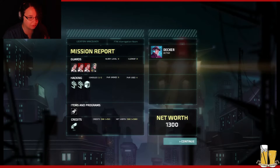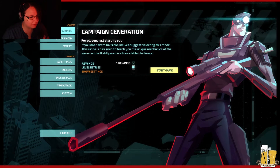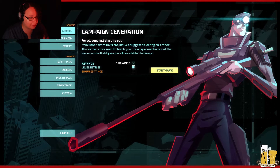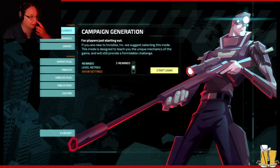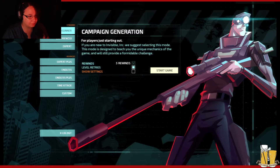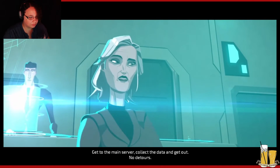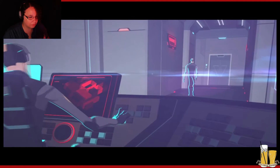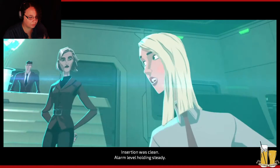That's a lot of stuff. Yay! I did my first mission without screwing up too badly. Campaign interrupt. For players just starting out, if you're new to Invisible Inc., we suggest selecting this mode — it's designed to teach you the unique mechanics and will still provide a formidable challenge. Yeah, I am totally all for beginner. Get to the main server, collect the data, and get out. No detours. Copy that, Central. Proceeding to target.